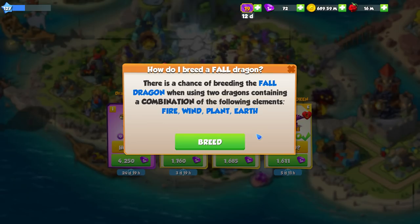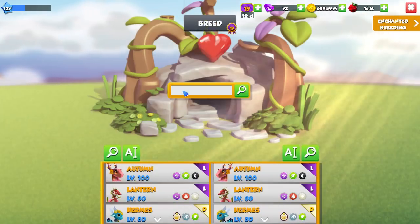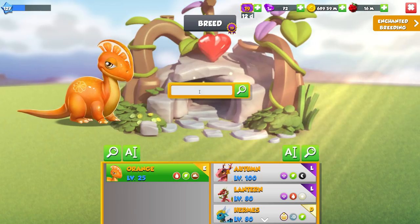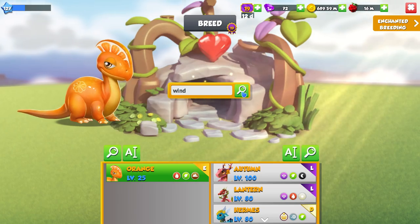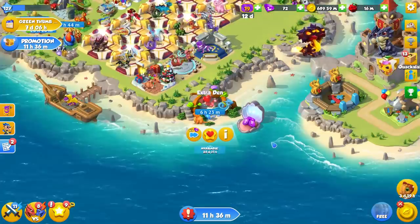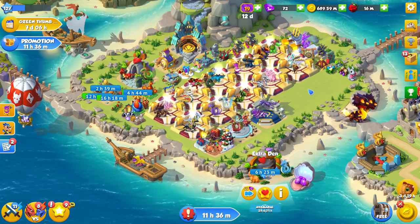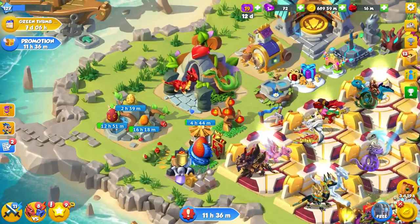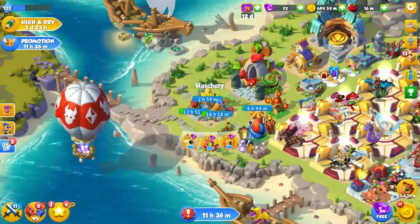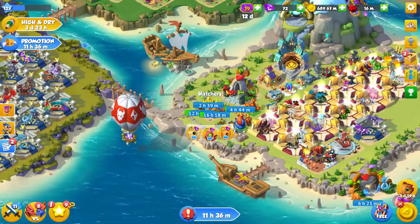I do want to breed the dragon of the month as well, so I've been using the orange and wind dragons for that. We'll do it again and see what we get. I'm finding the second breeding den quite handy for situations like this. And there's a stupid mystic dragon in the hatchery as well — disgusting.